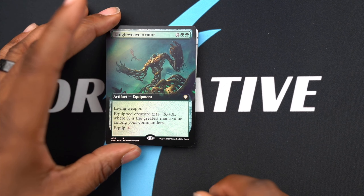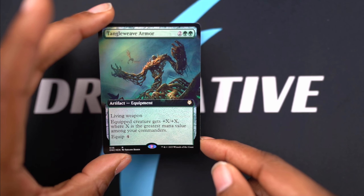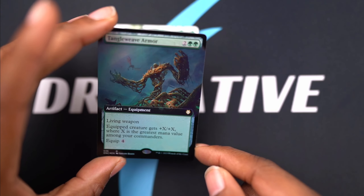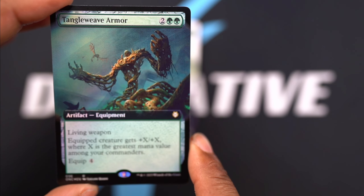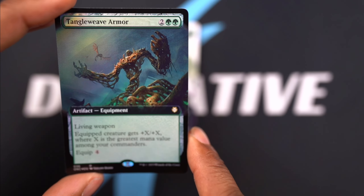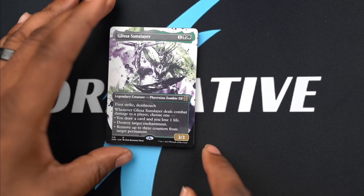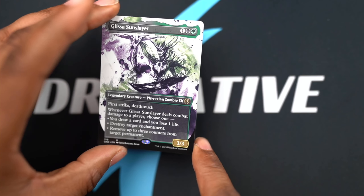Oh all right, we start off with a precon rare card - Tangle Weave Armor. This actually does look cool, even with the little flying thing in the back - can't give you an idea how big this guy must be. Another Glissa Sun Slayer with the splash art - like splash paint art.